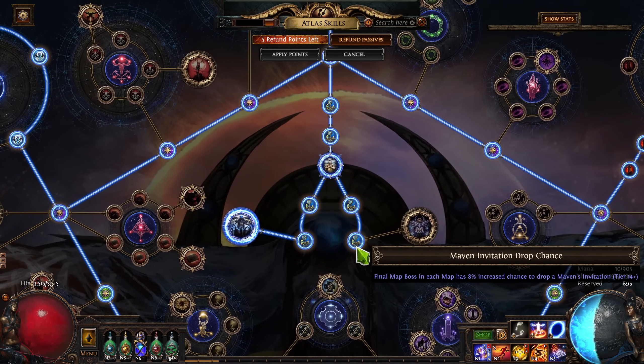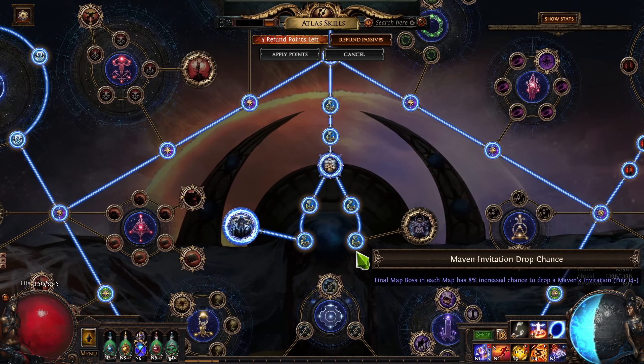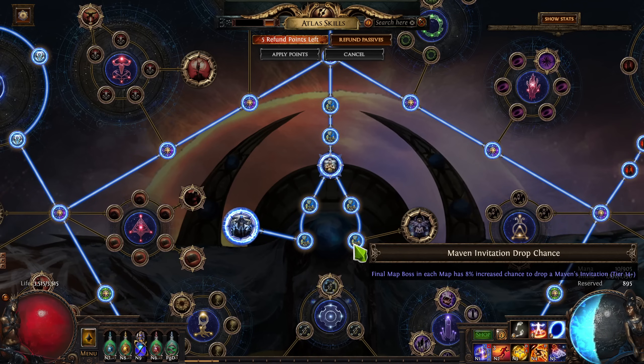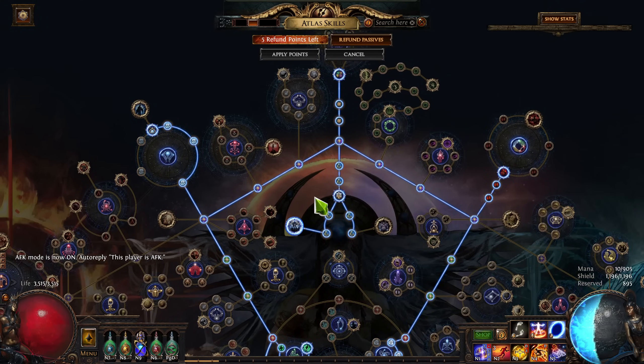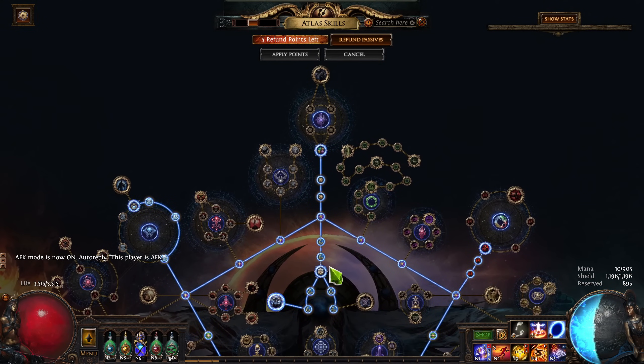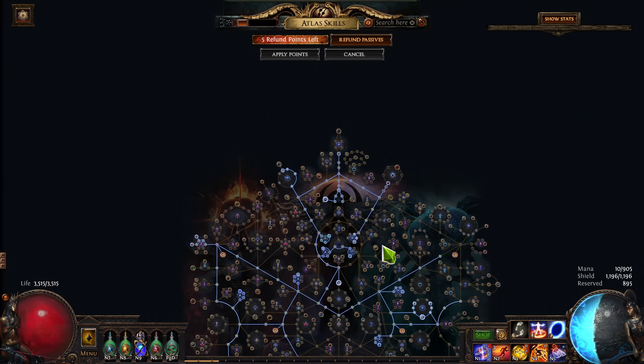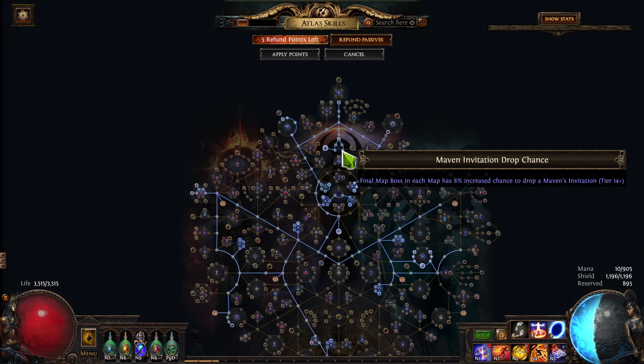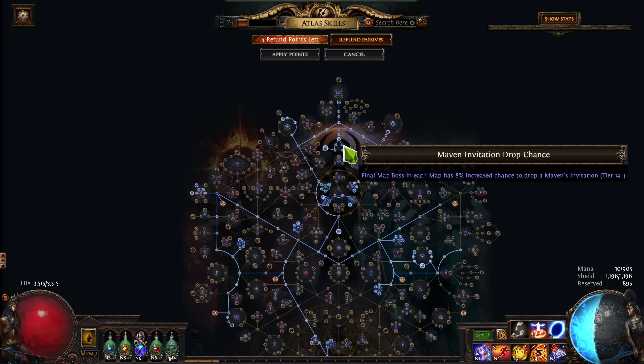One thing I missed last time was the Maven Invitation drop chance nodes. About midway through the set, I decided for fun I'd do some uberbosses and grabbed points — so in short, if you are forgetful because there's no Atlas loadout, sometimes you can be missing important parts of your strategy. I did catch it when I was running this and fixed it in a pinned comment on the video. Make sure you have these nodes if you're going to run this — each one's about a Divine right now, so it makes a difference.